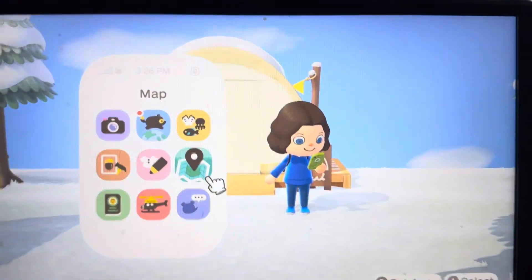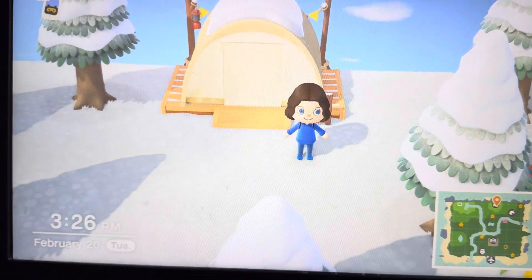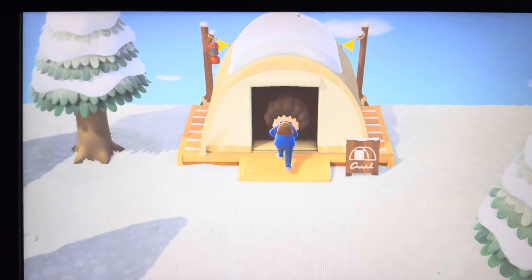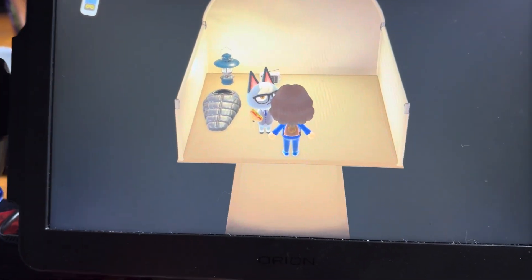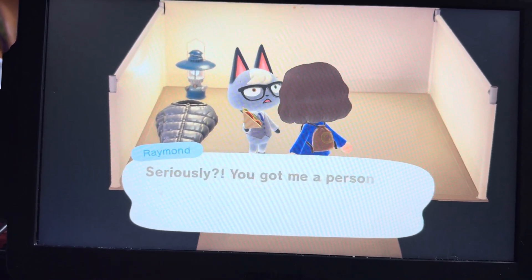And then today, just a couple of minutes ago, we had a campsite villager pop in. I already know who it is and guys, it is amazing. So let's go check out who it is. It is Raymond! I have not had Raymond on an island in so long.